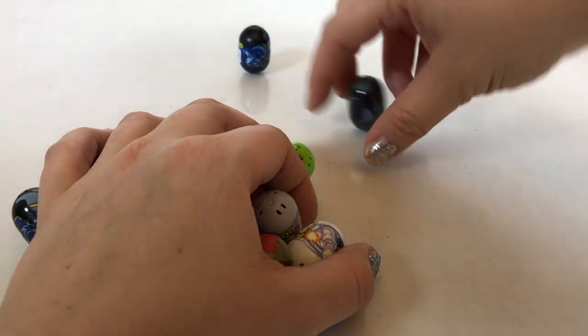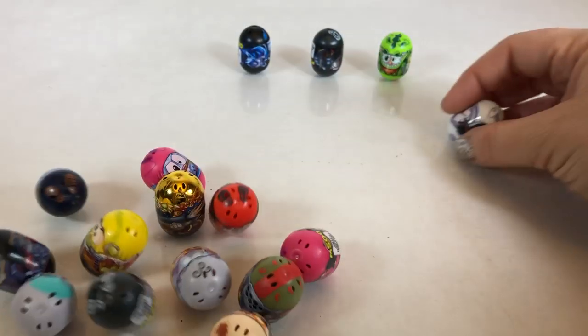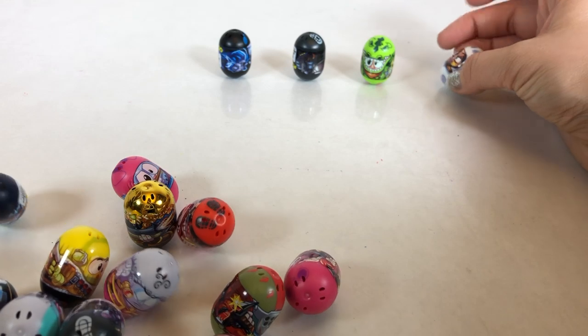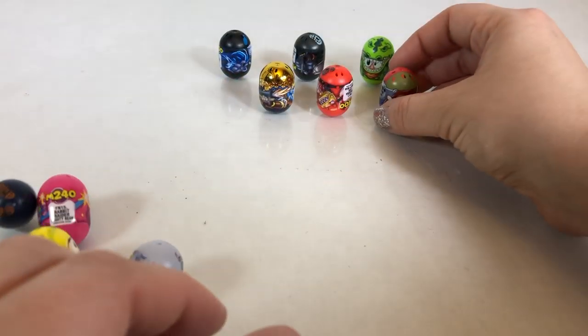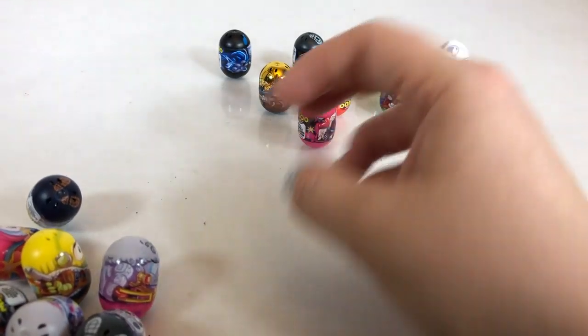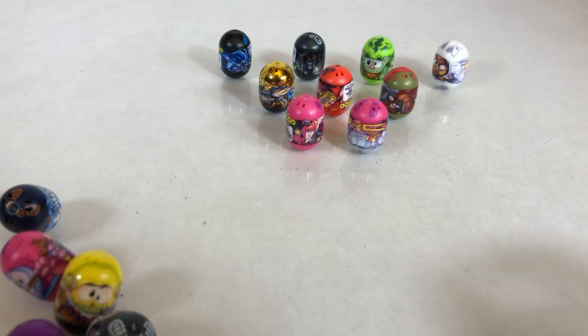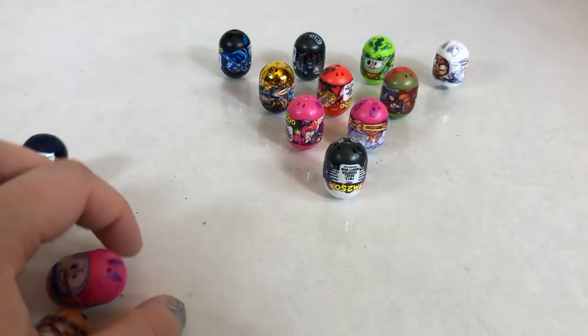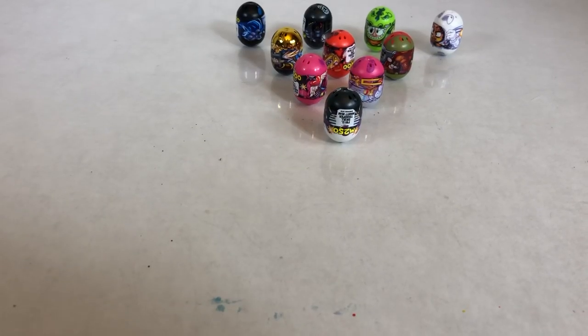Let's line them up and play some bowling. Let's see — we got three over here, four in the front, we'll do three over here. We got the gold bean. So whoever knocks down the gold bean — even though you can't knock them down — will win. Okay? You cannot knock these down though, just letting you know. But it's just fun to try.